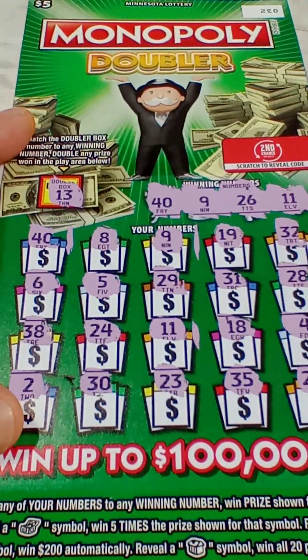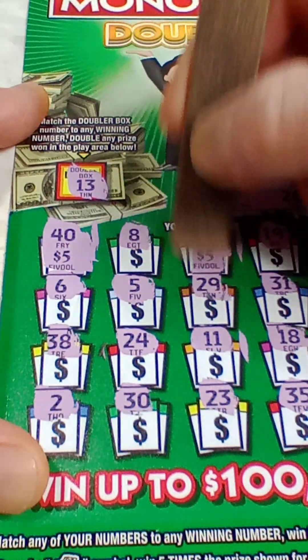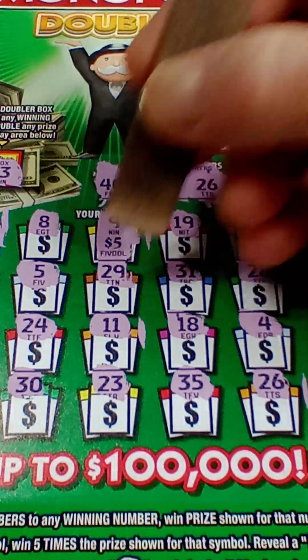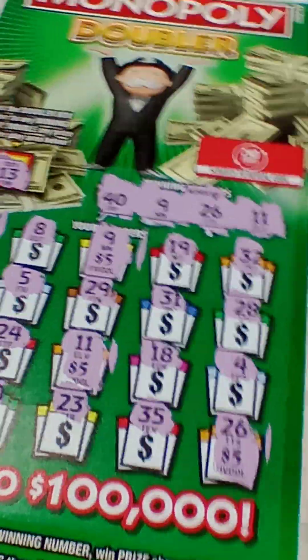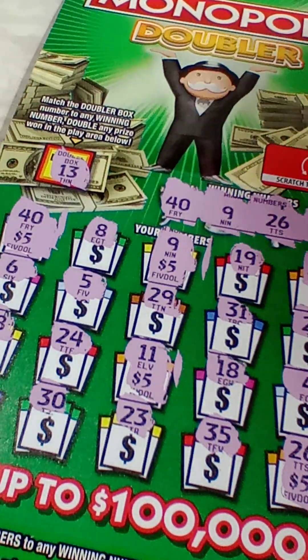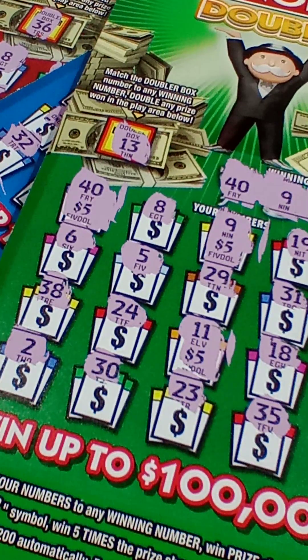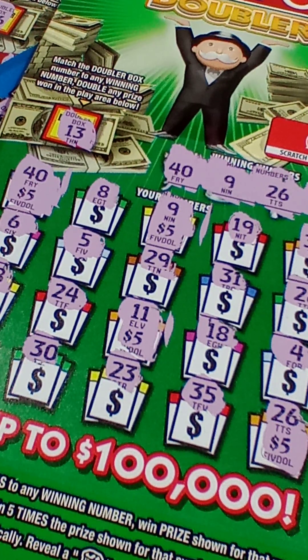Now let's see what we get on ticket 32. Under the 40 we have $5, under the 9 — $5, under the 11 — another $5, and the 26 — another $5. So that is a $20 winner, making this a break-even session with a bunch of entries into the second chance drawing. Thank you all for stopping by — please press like and have yourself a fabulous day. Bye!